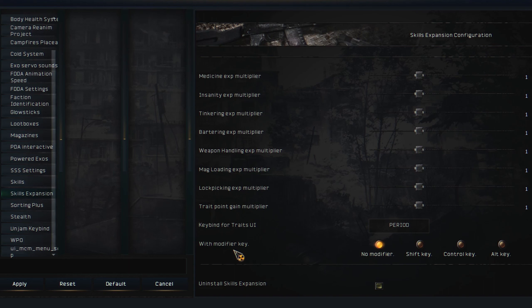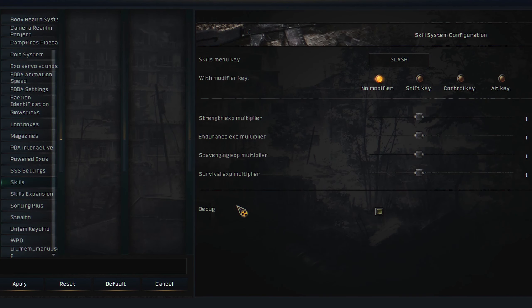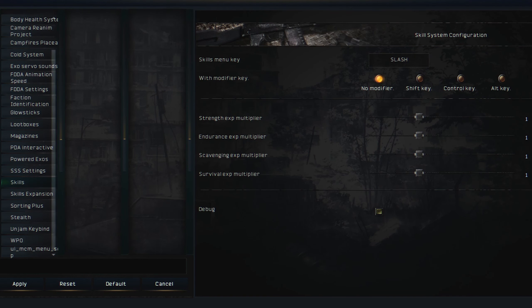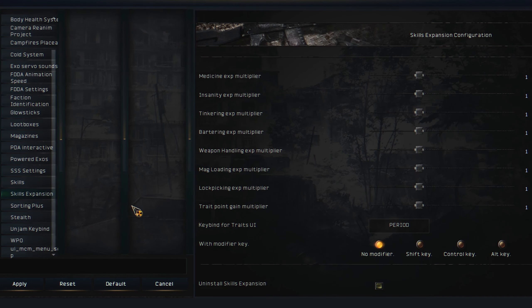If you look here you'll have a new button for the traits menu. You can check your skills from this button, and once you level those up you'll get points. You can then select your traits — these are all multipliers. You can crank them up if you want to level up faster, or crank them down if you want to take your time.